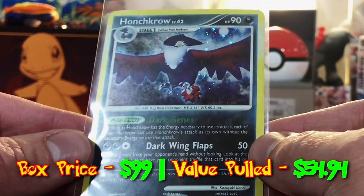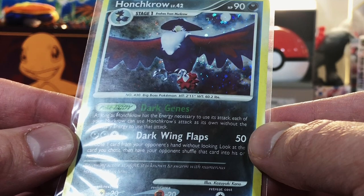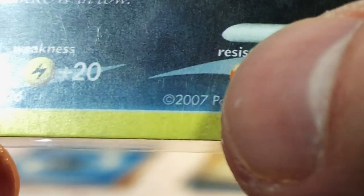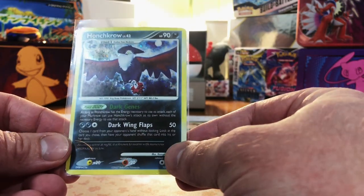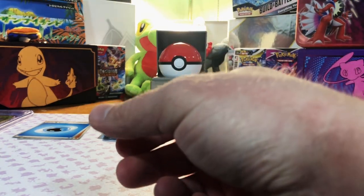A Haunted Crow holo — I think this is a really old set. Let's check the date: 2007. So this is either Diamond and Pearl or Platinum, maybe. I won't complain about that.